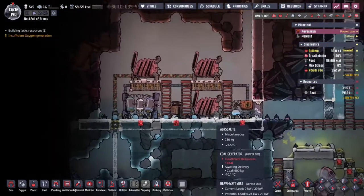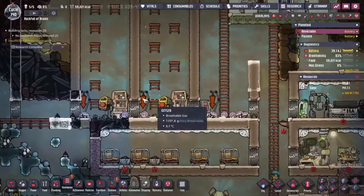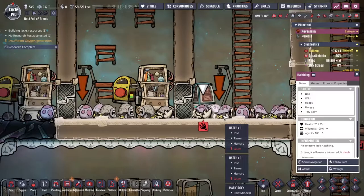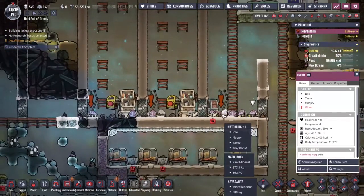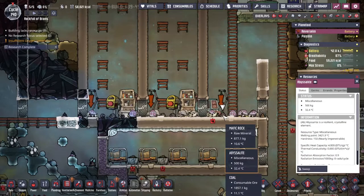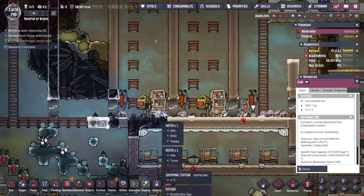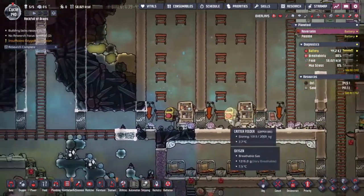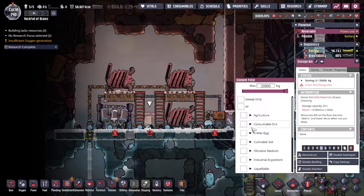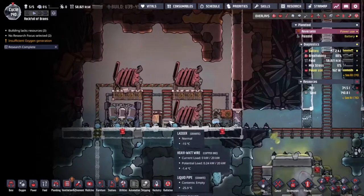Now that this system is built, let's explain what's going on. Over on the end of this corridor we've got a whole bunch of hatches. Hatches eat a whole bunch of stuff and output a little bit of coal. We've got nearly two tons of coal just in that one spot. So coming over to my generation station, I'm going to set this on consumable ore and coal, and turn the priority all the way up.